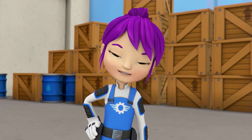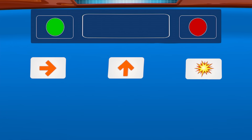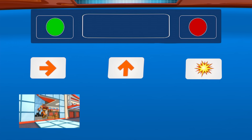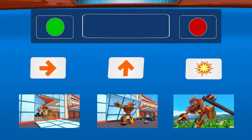Now we're ready for robotics step three: code our robot! Coding means giving instructions to a robot. Let's code Robot Blaze to run and then lift. This symbol will tell Robot Blaze to run. This symbol tells Robot Blaze to lift. And this symbol tells Robot Blaze to smash. Which two symbols should we pick to code Robot Blaze to run and lift?